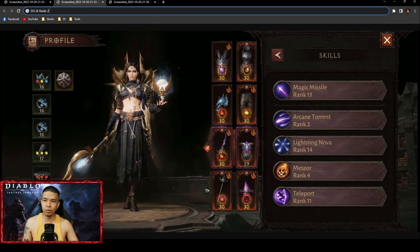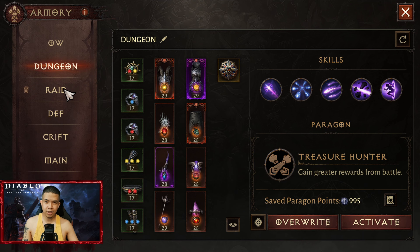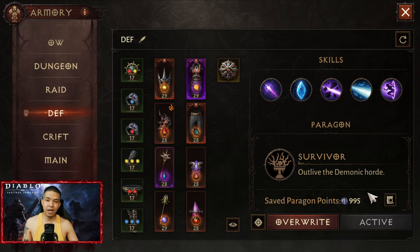These are her alternate builds for dungeons and raids. For the second alternate build, just check this video if you want to see it. For the raid, it's the same as the dungeon but just using Weaver.